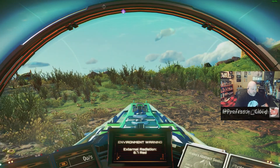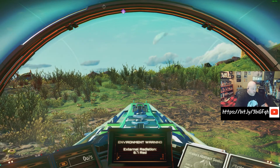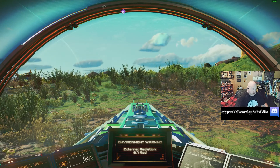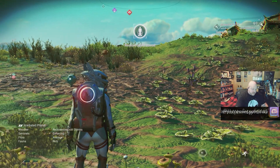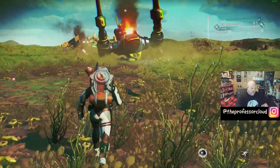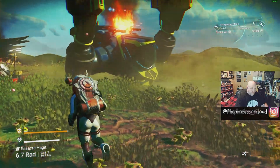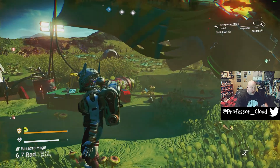We actually found ourselves a distress beacon. It took me three more attempts — I found an observatory, an abandoned building, and then two more duplicates. We now have ourselves a distress beacon for a downed ship with no NPCs around it, and we're good to go.